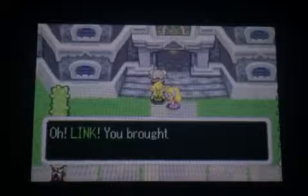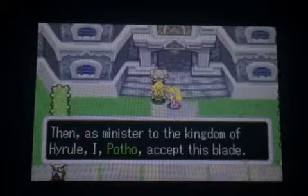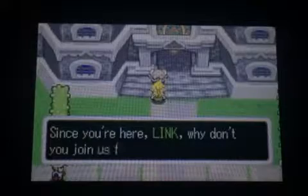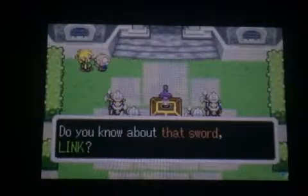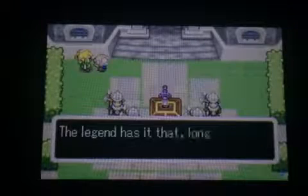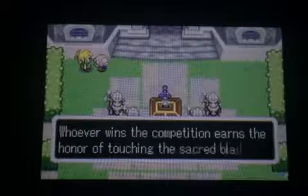Alright, we're here. Oh, Link, you brought the sword. Then as minister to the kingdom of Hyrule, I accept this blade. You came just in time — the award ceremony will begin soon. I'm sorry Link, but I'd better go. I have to prepare for the ceremony. I had a good time at the festival, thanks for coming with me. Since you're here, Link, why don't you join us for the award ceremony? Oh snap. Do you know about that sword, Link? It is called the Picori Blade, and it locks much evil away in that chest. The Picori Blade is sacred among the people of Hyrule. The legend has it that long ago the Picori gave us this blade. Whoever wins this competition earns the honor of touching the sacred blade.